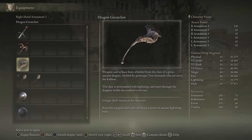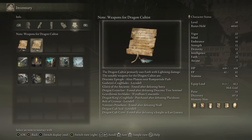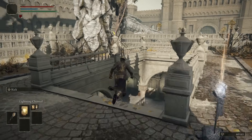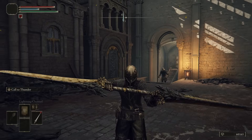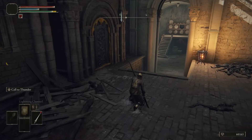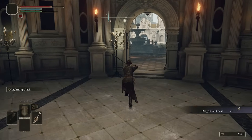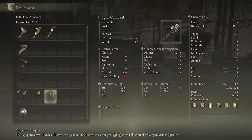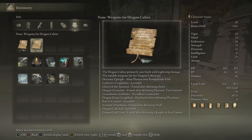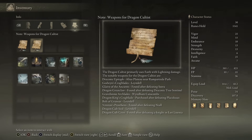The highest faith requirement so far is 35. We just got the Dragon Great Claw with the Ash of War Stone Storm of the Ancients — we'll see if they changed that. Three of our weapons are in Lindale. We got Godwin's Crag Blades — a twin blade I've been after ever since I first saw it in the mod. Also picked up the Dragon Cult Seal, which will replace our other seal once we get 35 Faith, and the Bolt of Grandsax is post-Secure.